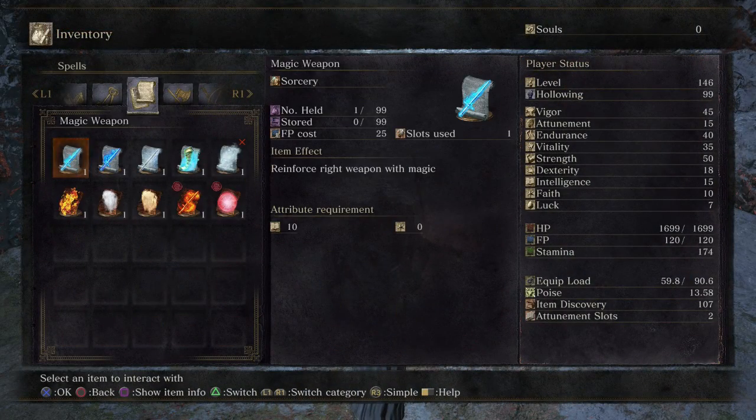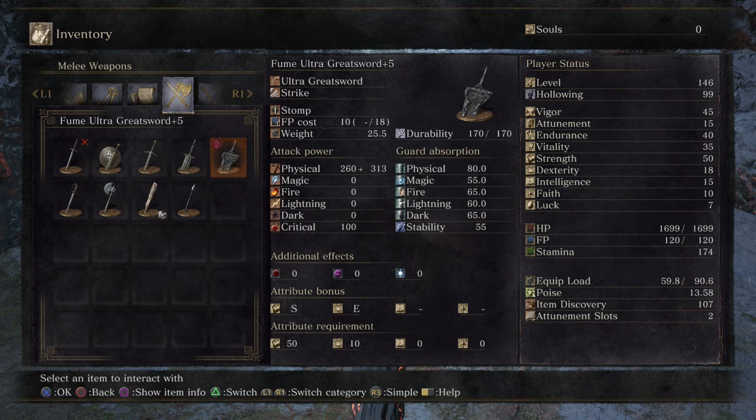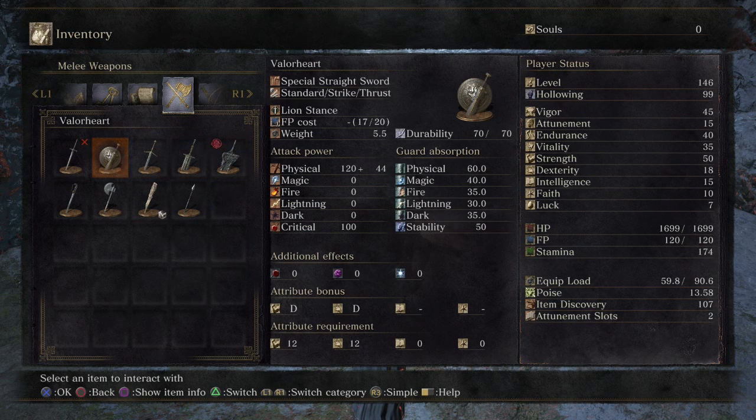In the last episode we got a new spell called Snap Freeze, which creates a cloud of near-freezing mist, kind of like a poison mist spell or acid surge, but this one gives you frost damage — it makes you frostbitten.